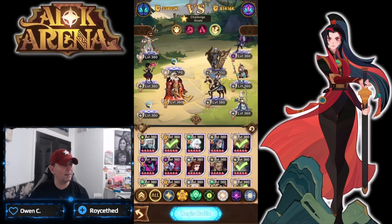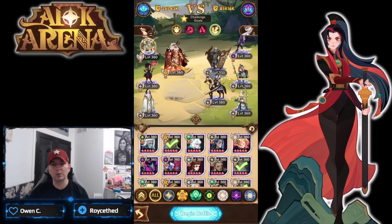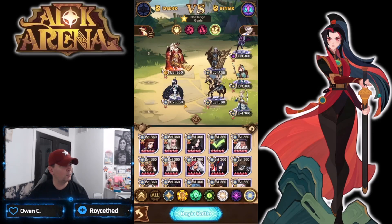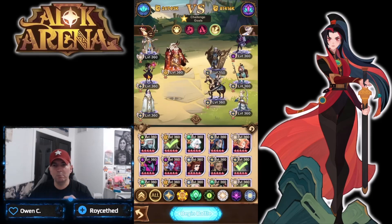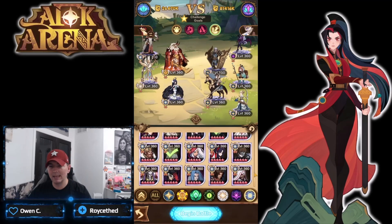Looking at stage 17 - same requirements, active skill three times within 75 seconds. Two comps for 17: awakened Taylene, Brutus, Halos, Scarlet, Palmer - identical to what we just ran. The other variation runs the dimensional heroes - Albedo, Brutus, and Joan. For stage 17 we also have Brutus, Albedo, Halos, and Merlin.